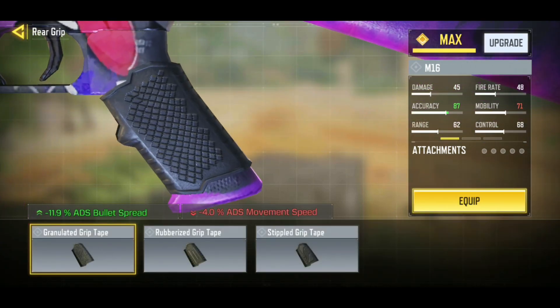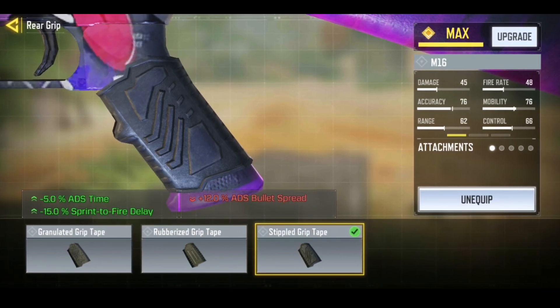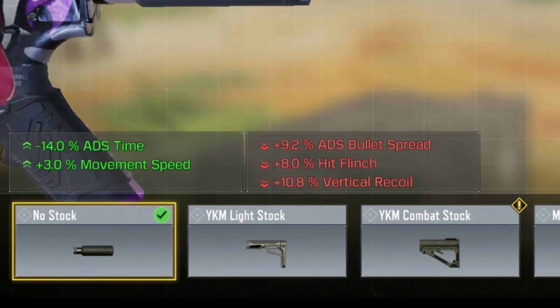Now the very first attachment that iferg equipped on the M16 is the stippled grip tape. I am not usually a fan of this but we are going to see how this build goes. Next for our stock, iferg went with the no stock — this is always a great choice.